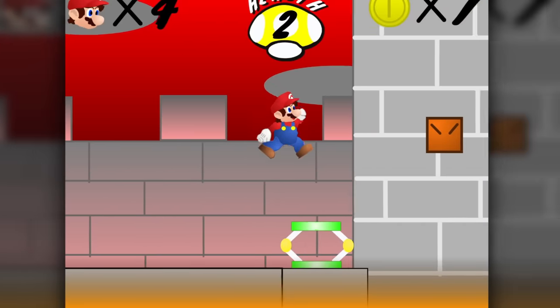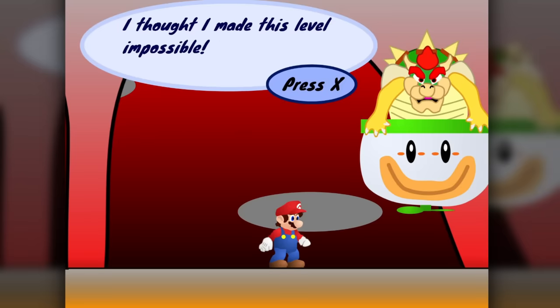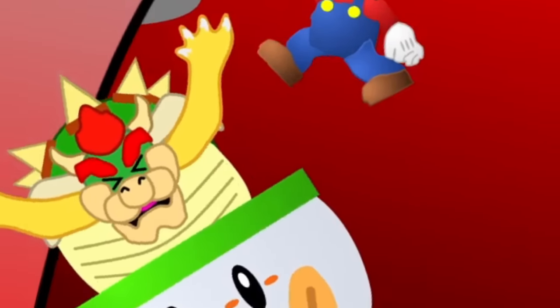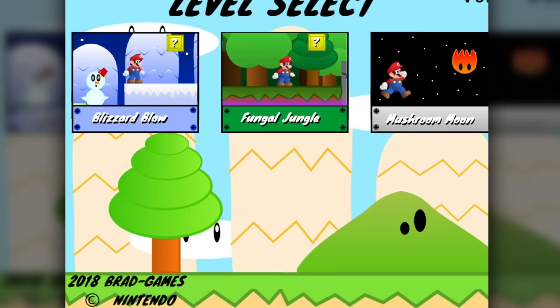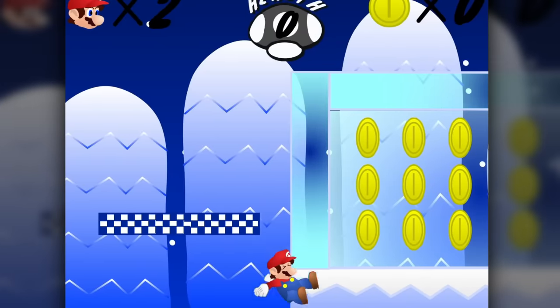Lastly, we have the Bowser's Castle level. There's some awkward enemy placement, but overall very manageable. We've finally made it to the Bowser fight, where we have to jump on Bowser's head three times. Then there are the bonus levels. The snow one, Blizzard Blow, is fine, but that block glitch is still here.